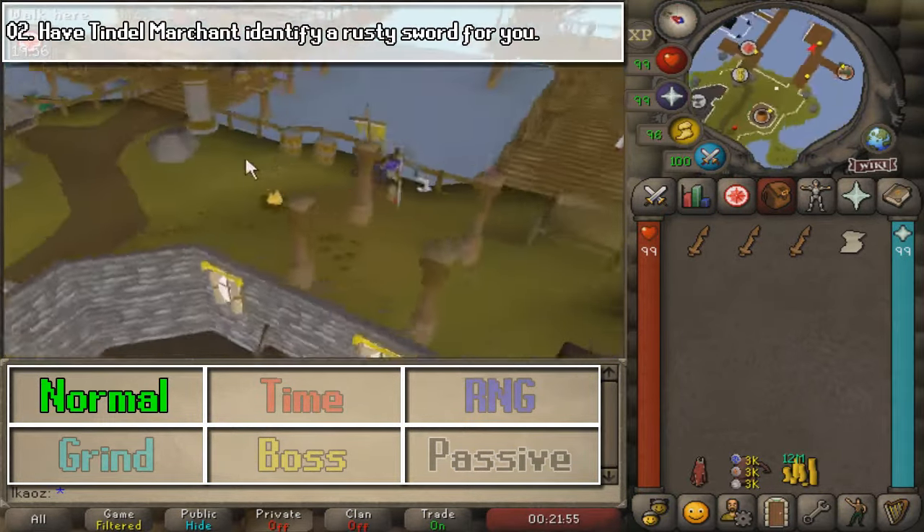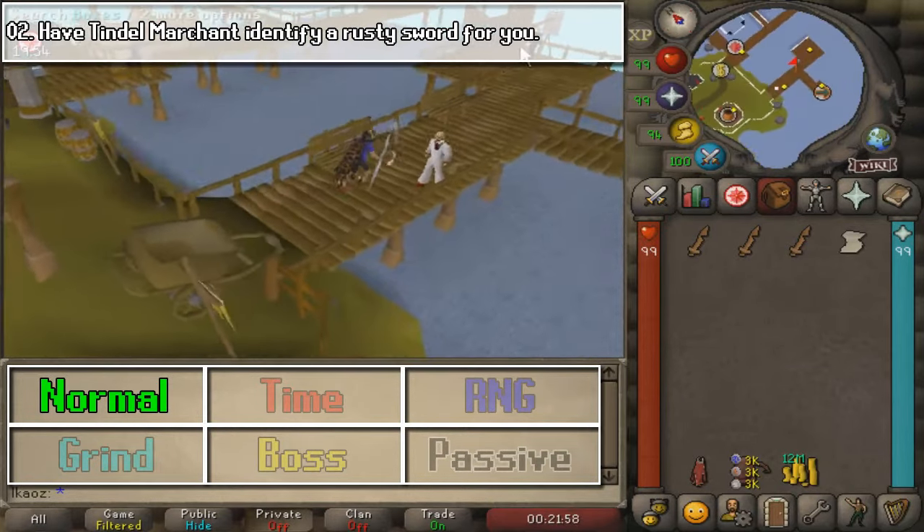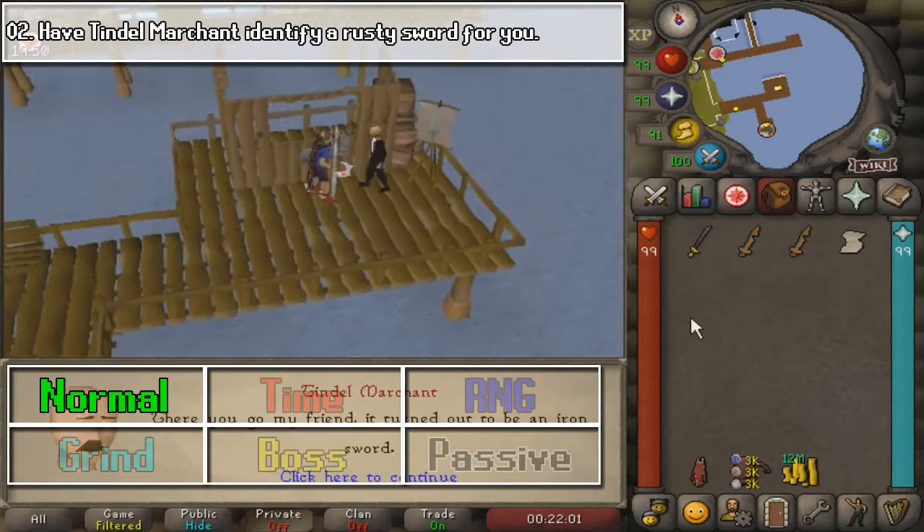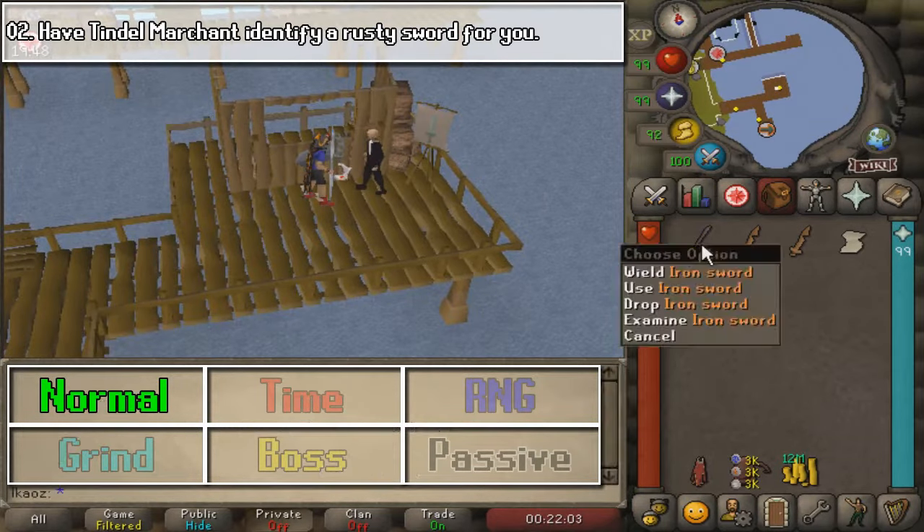For the second task, we want to go to Fishing Trawler with the minigame's teleport, and we are going to go with this guy, which is Tyndall Merchant, apparently.